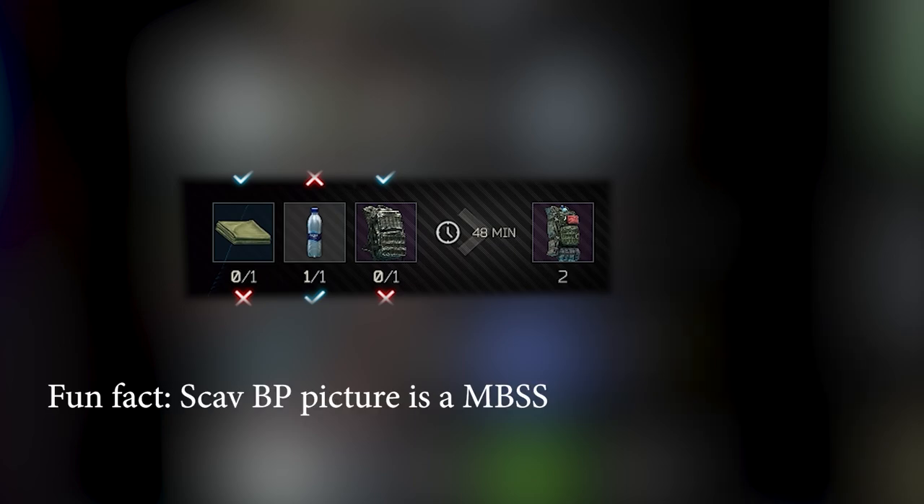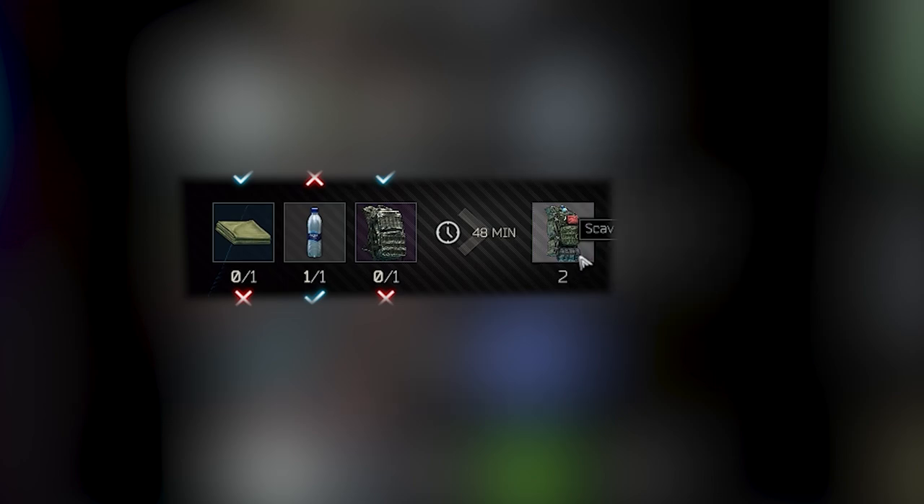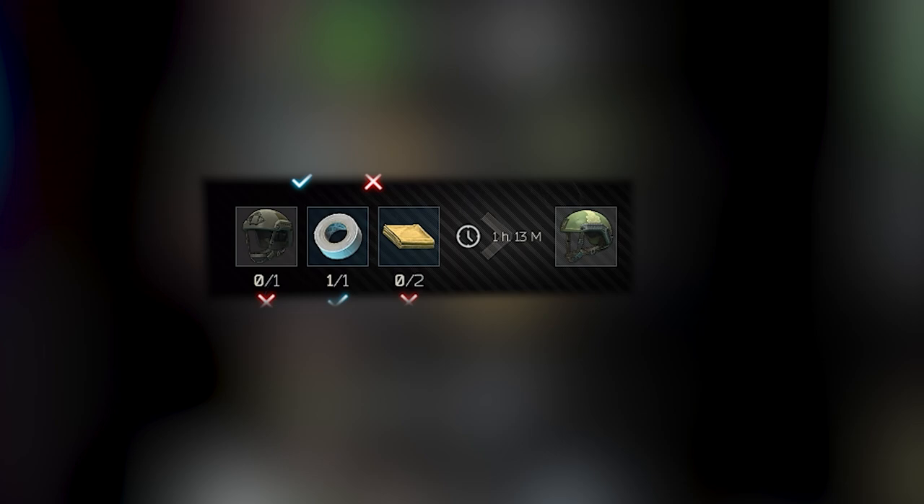For the Scav Backpack craft, you need one MBSS, one Bottle of Water, and one Fleece to get two Scav Backpacks. Note that they removed the Scav Backpack for cash from Ragman. Last but not least in your lavatory, you can craft an LZSH out of one TK Fast, one Duct Tape, and two Aramid — but be aware, this craft is not worth it at all.